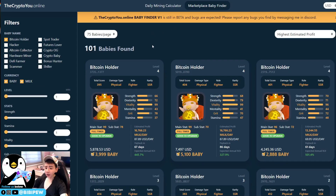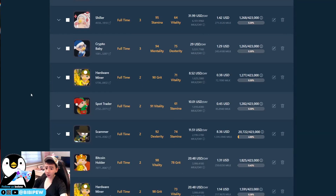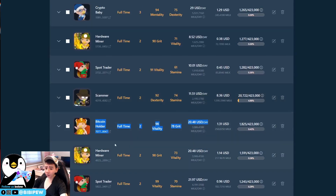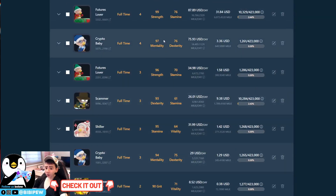I've gone through the entire walkthrough of this daily mining calculator. Later I'll spend a few minutes searching the marketplace for the best baby deals, because I'm going to increase my baby squad. I already bought three babies today. In my collection I now have a 1/98 Bitcoin Holder, a 1/99, and a 1/98 — all good deals. I won't say how much I paid, but they were good deals.